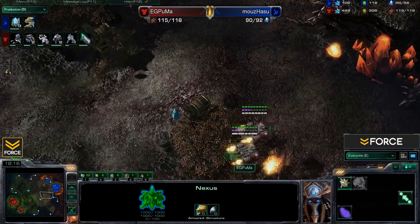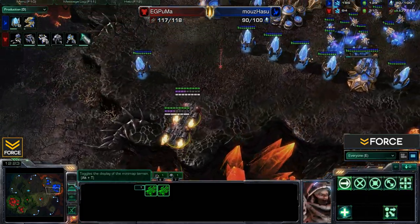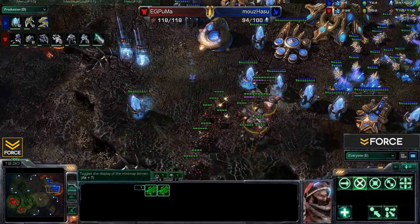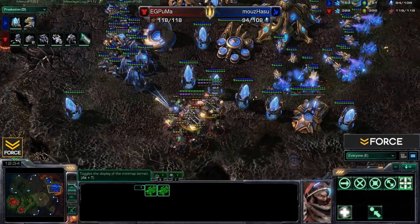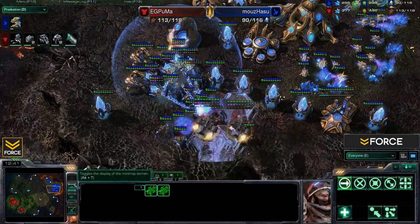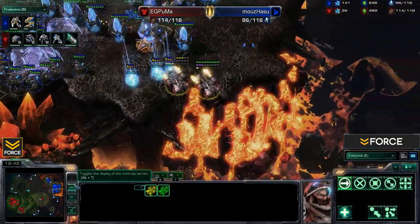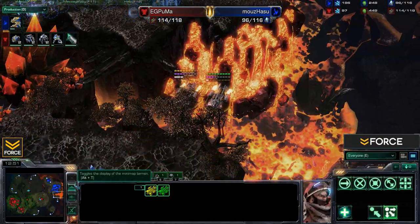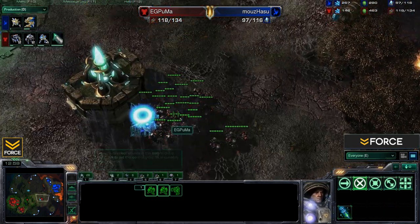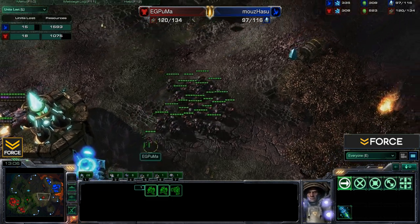An SCV scout spots the rebuilt Nexus, and some medivac drops are coming. Puma is getting ready to drop inside Hasu's main. Hasu is bringing back some forces to prepare. Puma stims up and goes straight for the Twilight Council. Hasu is forced to engage the bulk of Puma's forces, with some force field action. Puma uses the force fields against Hasu to pull his forces back safely over the lava pits, then drops back to heal his bio units.